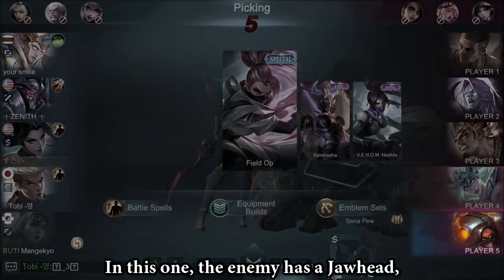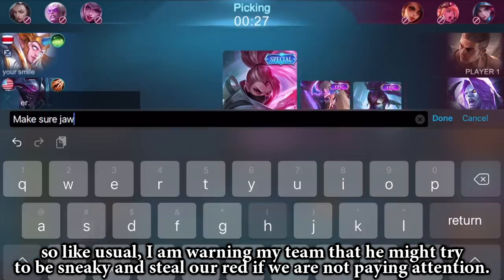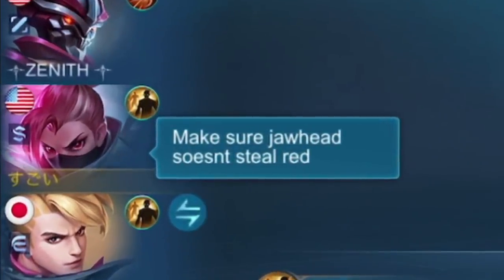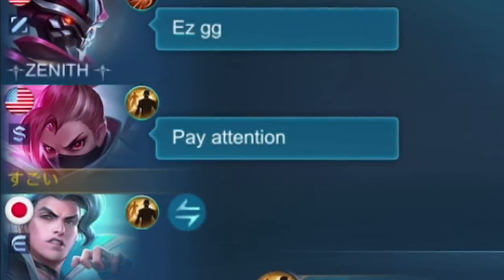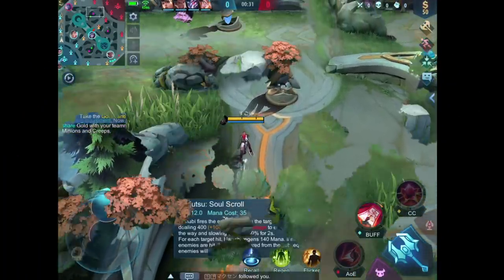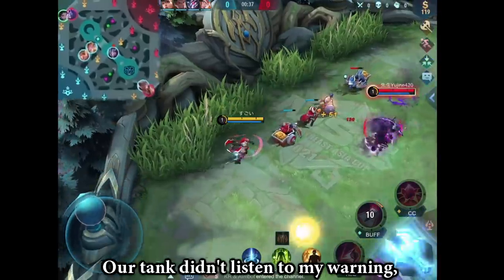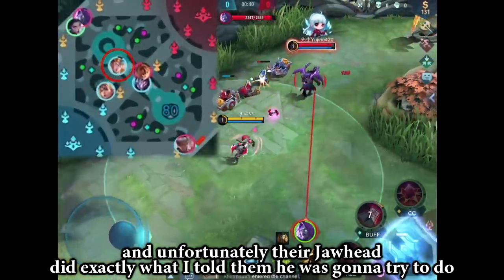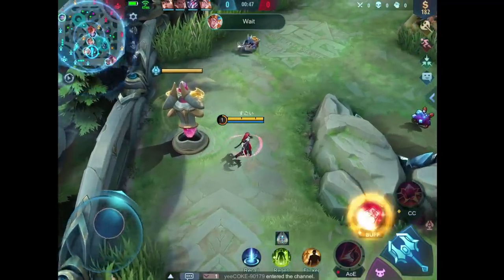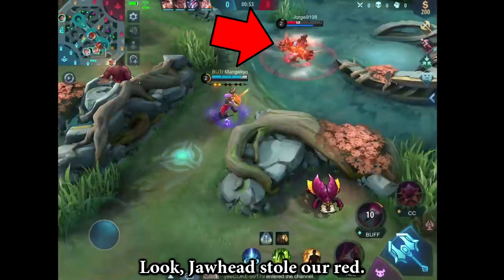In this one, the enemy has a Jawhead, so like usual, I am warning my team that he might try to be sneaky and steal our red buff if we are not paying attention. Our team didn't listen to my warning, and unfortunately their Jawhead did exactly what I told them he was going to try to do. Look — Jawhead stole our red.